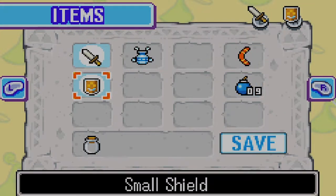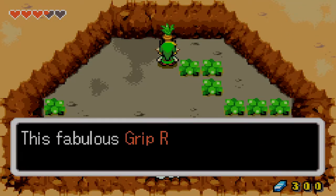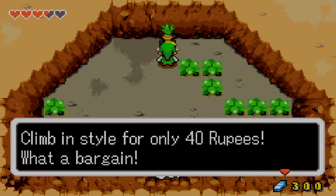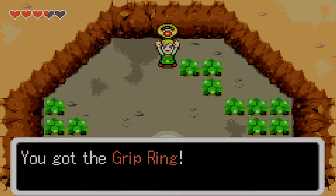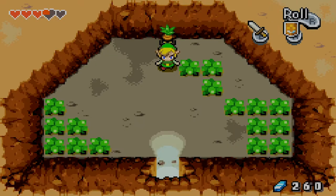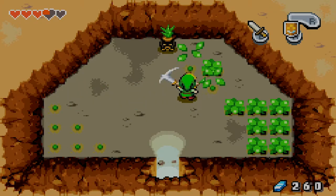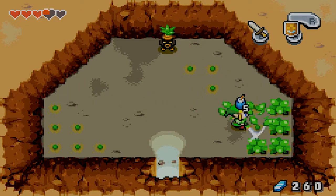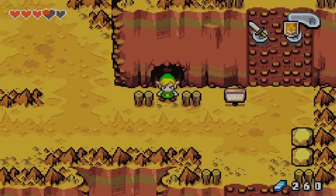Or I can just interact with yet another business scrub. Here we are — only 40 rupees, what a bargain! You got the Grip Ring. Now you can easily climb cliffs that you could not scale before. Hearts, please? No? Please? Wow. No hearts, just Bombs. Oops, all Bombs.